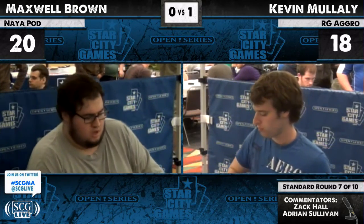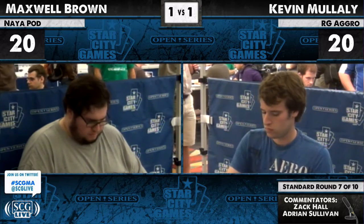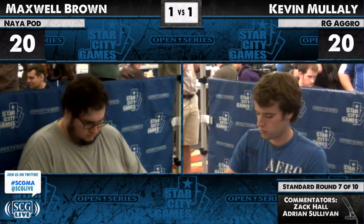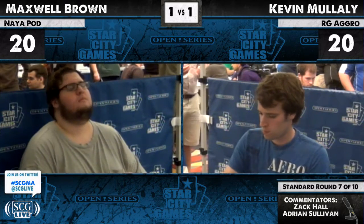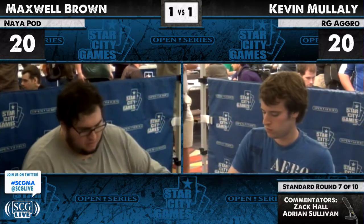If you're Kevin Mulally and you've seen the cards you've seen, and you have not yet seen a Birthing Pod — are you putting Maxwell Brown on White Wolf Run or on Ramp Pod? The Worm Coil Engine is a partial giveaway. It's not as much as something like a Viridian Emissary or an Elesh Norn would be, but Elesh Norn appears in nearly all the White Wolf Run lists I've seen.